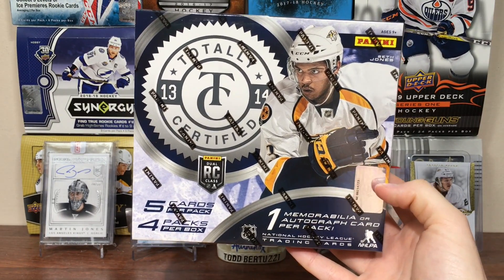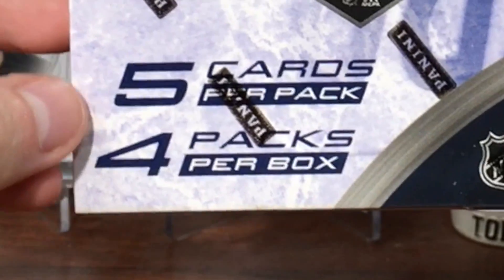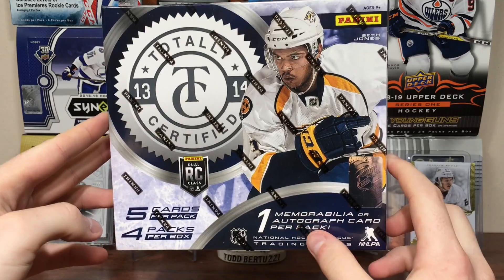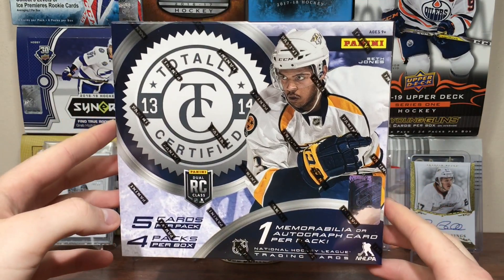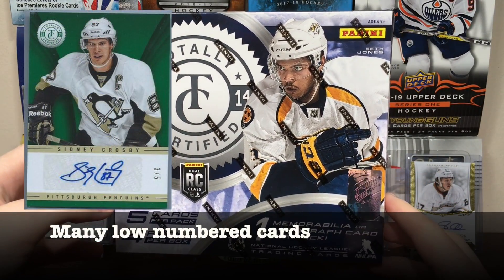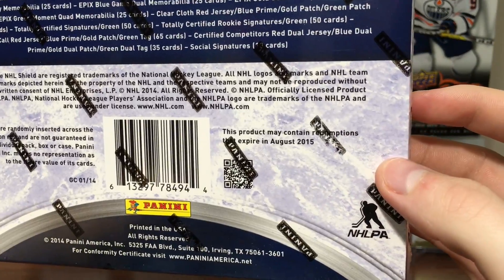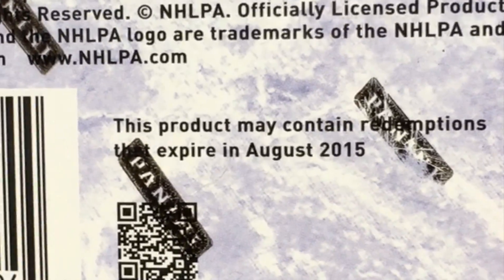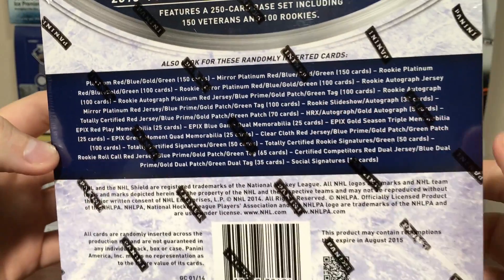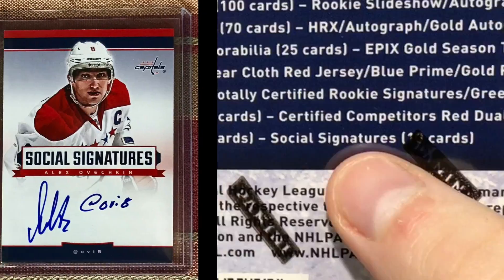Zero 11 here and today we got a hobby box of 1314 Panini Totally Certified. I haven't opened Certified yet. You only get four packs, five cards a pack, but you get an auto or mem card per pack. With Certified there is a ton of one-of-ones. That being said, the rookie jersey autos in here aren't that great looking. It says this product may contain redemptions that expired August 2015, but there's a lot of tag cards and one-of-ones all over the place.